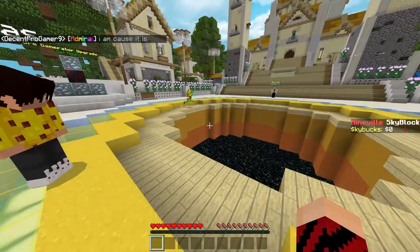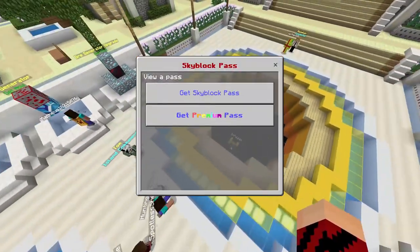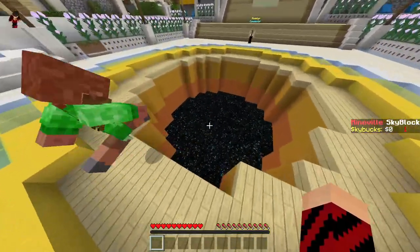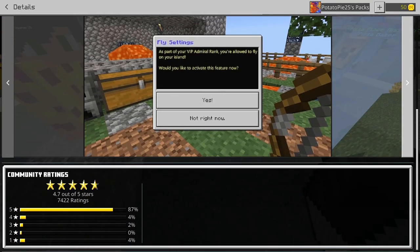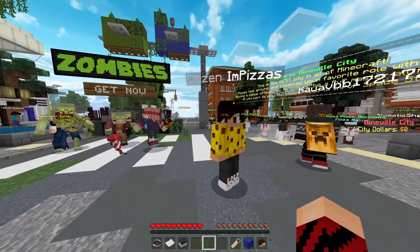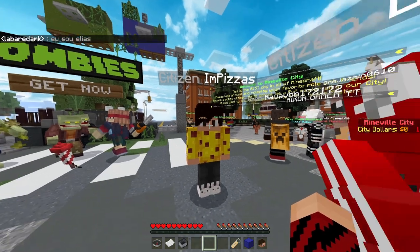We then tried Skyblock, but once again you can't play the game without buying a Pass. The Premium Skyblock Pass is 4,280 Minecoins — roughly $30. With 7,422 ratings, doing the math: 30 times 7,422 equals $222,000. And that is just the people that have rated this pass — it could be double, triple, or quadruple that amount. That's not even counting the other Premium Pass available for Skyblock, or the other add-ons you can buy for it.